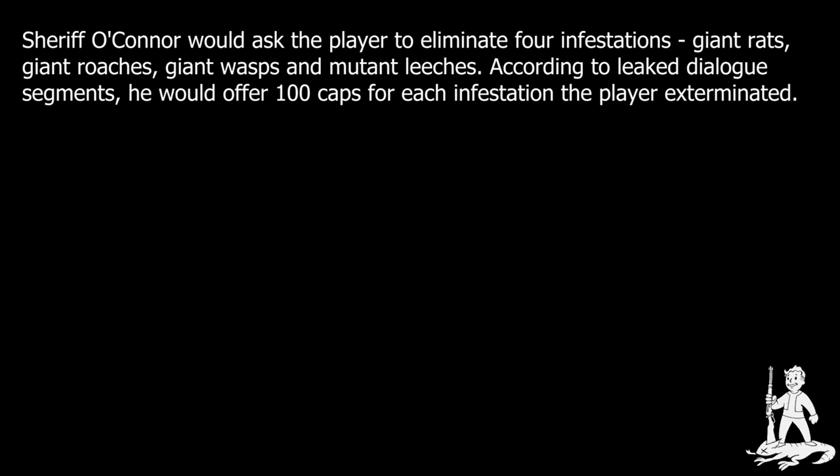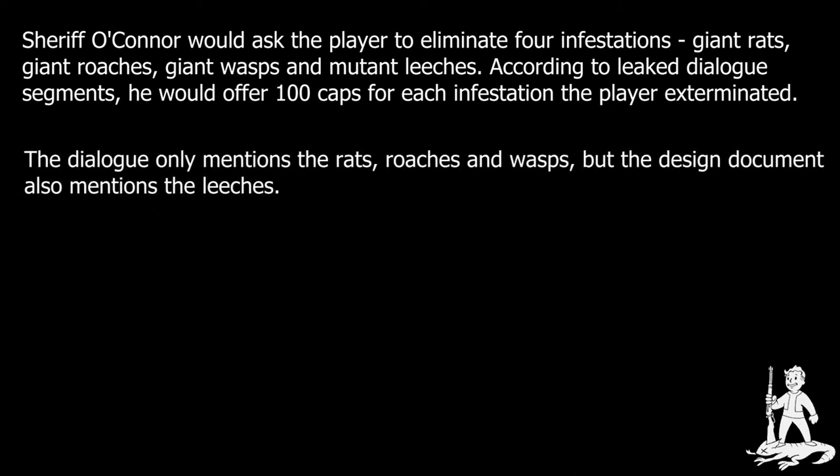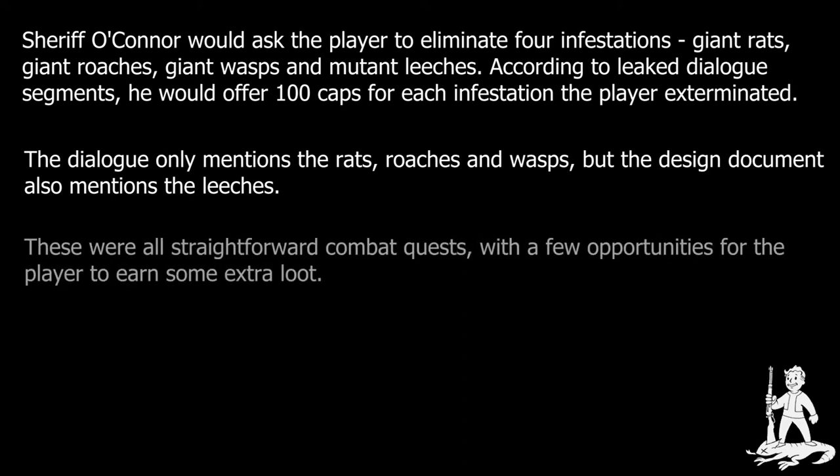Beyond the desalination plant, the sheriff would also task the player with a variety of minor extermination quests. There were a variety of pest infestations in the areas around town, and he would pay the player to take care of them. This included the mutant leeches in the desalination plant, as well as a nest of radroaches hiding in one of the burned-down foundations along the edge of town. It also included two slightly more ambitious quests: eliminating a nest of mutant wasps in the nearby Union Station, and a pack of particularly aggressive rats in the old sewers beneath the town, which would give the player an excuse to explore some of the adjacent locations.